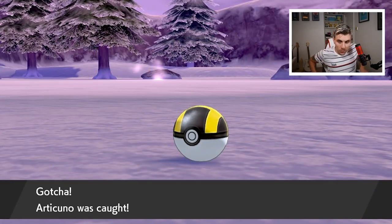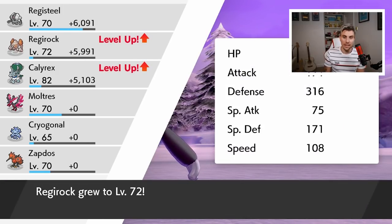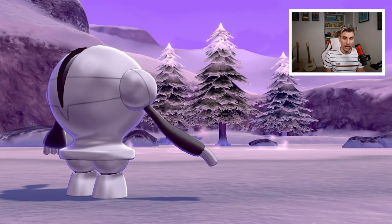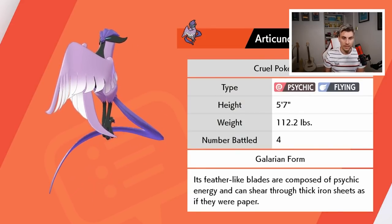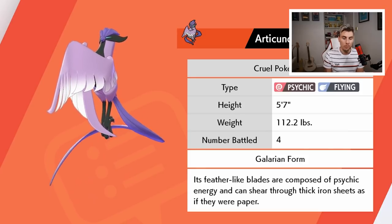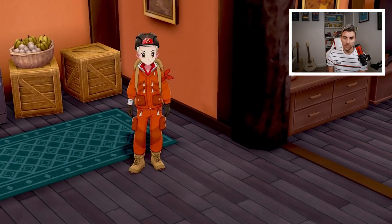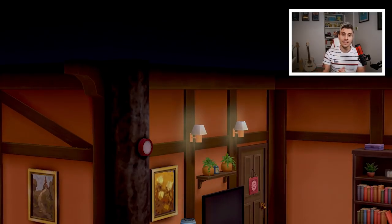We finally caught Articuno — that was probably the hardest one of the three to capture. But we've got all three Galarian birds, which is amazing! That's all of the roaming legendaries done. Articuno is a Psychic/Flying type: 'Its feathers like blades are composed of psychic energy and can shear through thick iron sheets as if they were paper.' We add it to the party and now have all three Galarian legendary birds. Make sure you go back and pick up your rewards for completing the challenges.